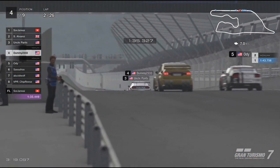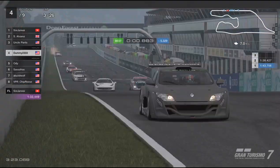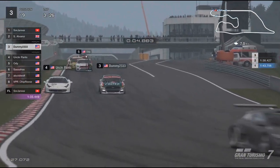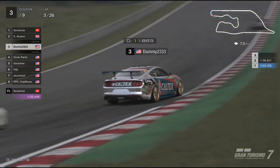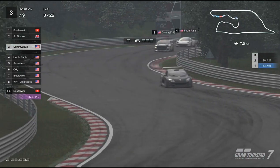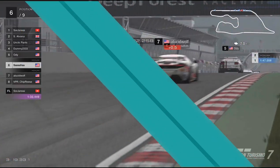Sassafras using a great overtake heading down the straight around turns 12 and 13. End of lap two, beginning of lap three — the fight continues between the Ford and the Ferrari, and I don't think that will be the last time I say that. Dummy 23 is able to use all the traction and come out ahead for the last podium position.